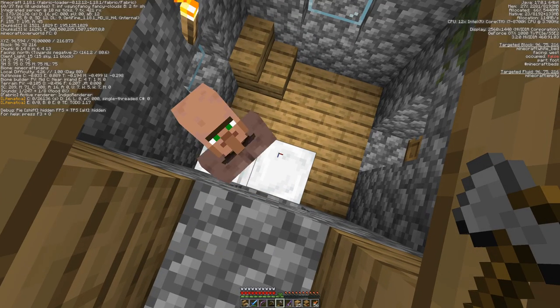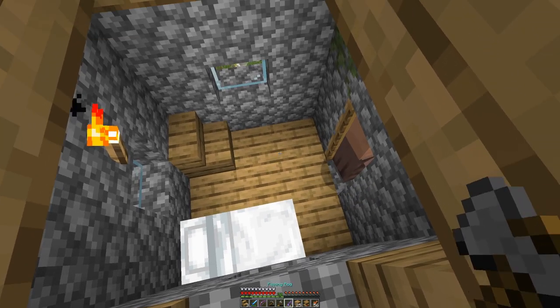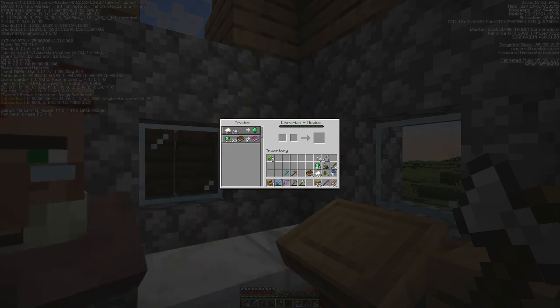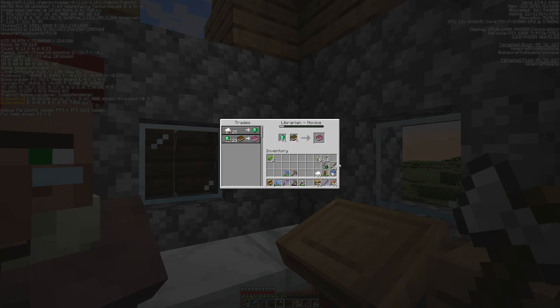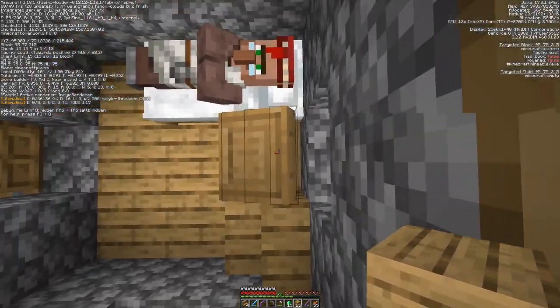And more interestingly, how many tries and days it takes to get the feather falling book out of him. Currently we are on day 80, so your guess down in the comments. On day 81, after 72 tries, I got myself a villager with a feather falling 2 book trade. I think we will take that even at a slightly elevated price — the villager accidentally wandered into the path of my eggs while I was destroying the lectern. But we will take this, combine two of these books together for feather falling 4, and then apply it to our boots. And we shall be good to go.